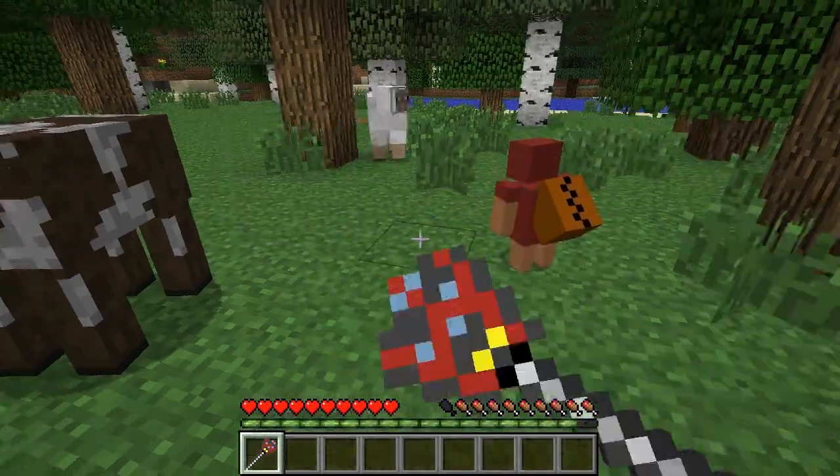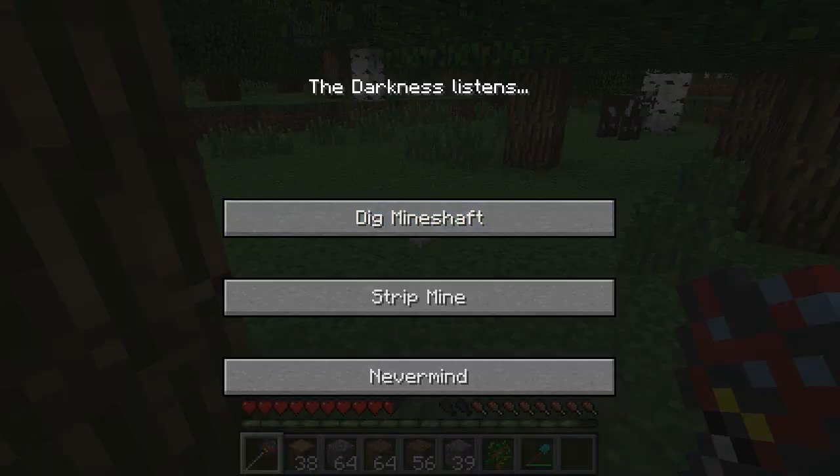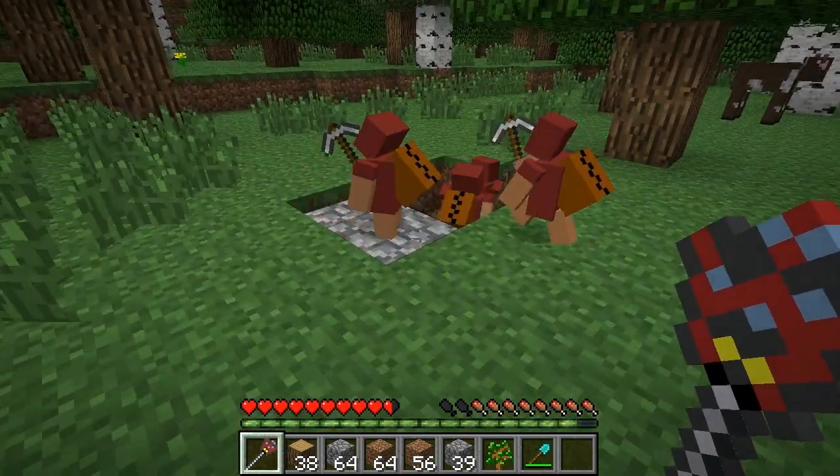Using the Master Staff, you can summon and command up to 4 minions. They can dig mine shafts which reach all the way down to bedrock, stairs included.